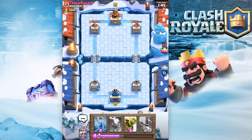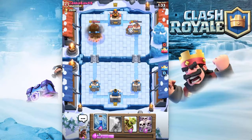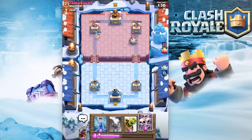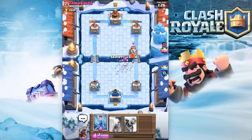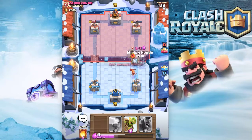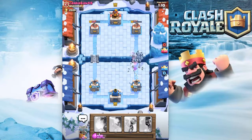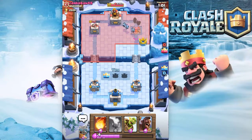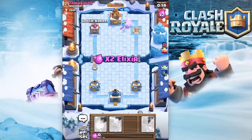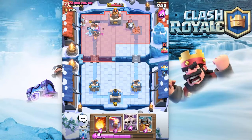We still have a huge advantage depending on what he comes in with. We're building up elixir — I'm gonna wait a little bit. Oh god, that's really not good — we're gonna take some hits, it's not gonna be pretty. Come on, let me throw that minion horde — thank you. Don't get another shot off. We still got the elixir advantage, and hopefully the minions can get a little — yeah, they're gonna take down the tower no problem.